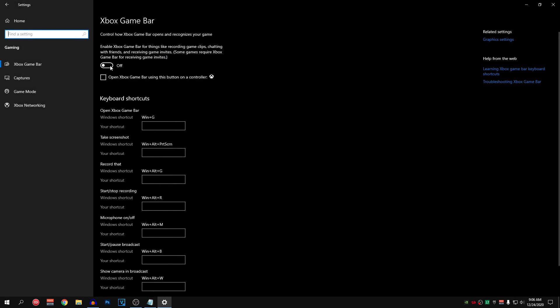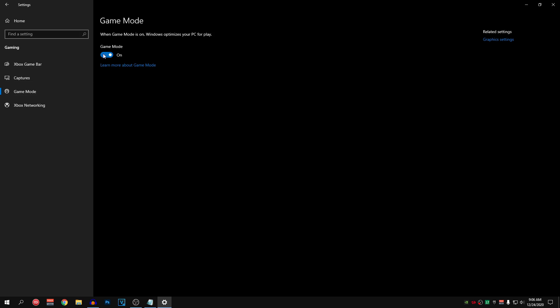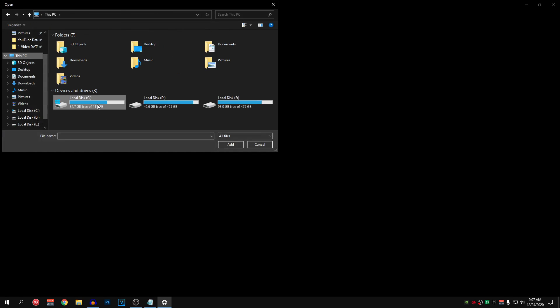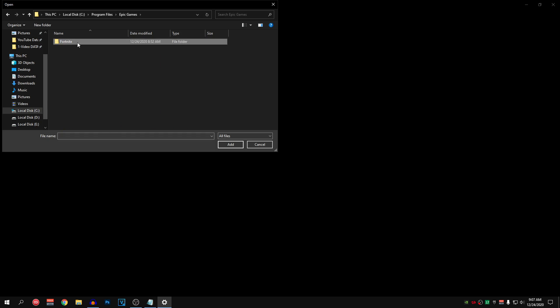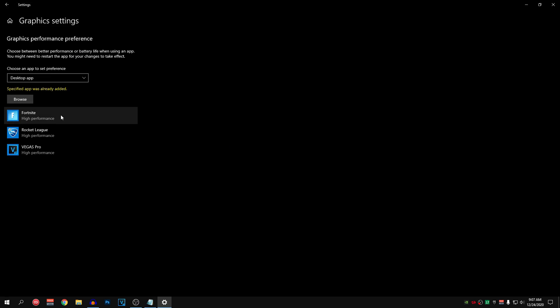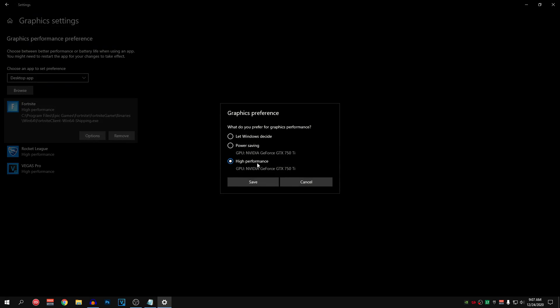Go back into Settings and go into Gaming. Make sure the Xbox Game Bar is turned off and the box is unchecked. Then click on Game Mode and make sure it is turned on — this will help get more FPS and improve overall PC performance in Fortnite. After that, go into Related Settings and click Graphics Settings. If you have the Hardware Acceleration option, set that to on for more FPS. Set the app preference to Desktop App, click Browse, navigate to your Fortnite directory: C drive > Program Files > Epic Games > Fortnite > FortniteGame > Binaries > Win64. Select the first application with the largest file size, click Add, then click Options and set it to High Performance. Hit Save.